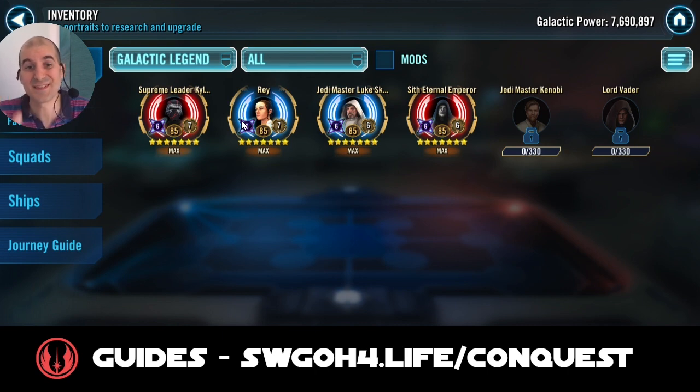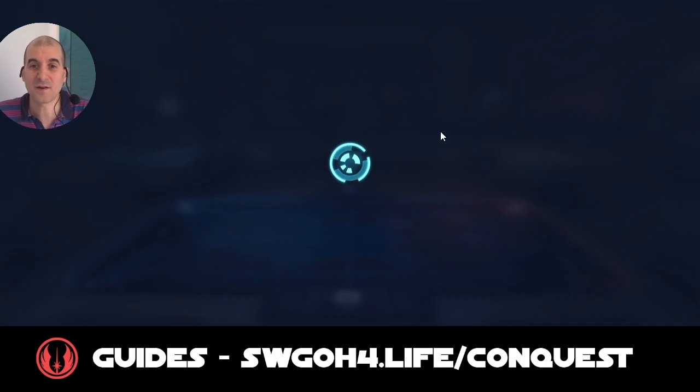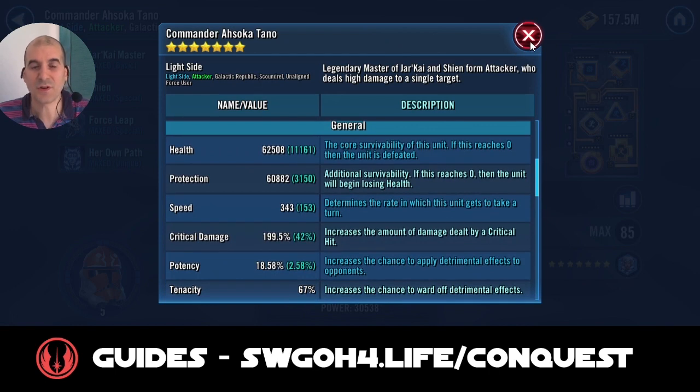In this video, I just want to show you the team I'm using to easily take down any sort of Master Kenobi during my arena climbing. Let's go into arena now and see if we can find a Master Kenobi. How fast is Commander Ahsoka on this person? 343. So Commander Ahsoka will be faster than my Jedi Knight Revan. We'll go for this one — 343 speed on Commander Ahsoka.